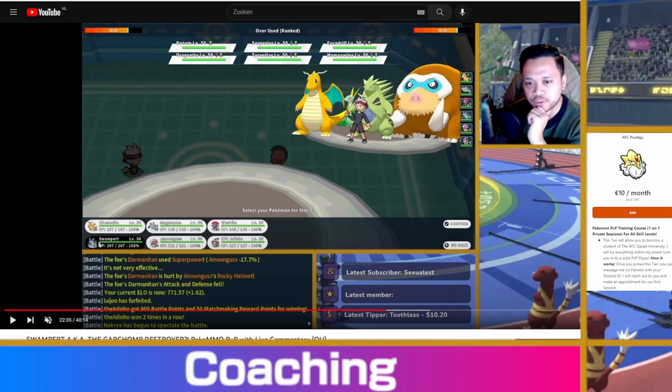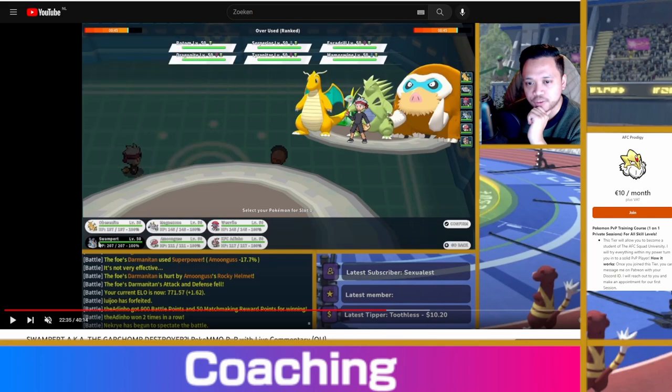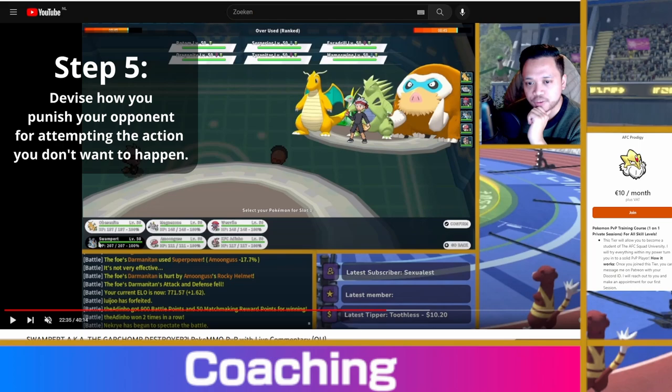Step three: determine which situation you desire and what you want to avoid. I am looking for opportunities to get in my Dragonite and use Dragon Claw. What I want to avoid is his Mamoswine coming in on Pokémon it can kill, and me taking a lot of damage with my Swampert. Since his threat is bigger than my threat, I soon have to decide how I'm going to lead. Step four: if both my Dragonite and his Mamoswine come in simultaneously, he gets more value because Mamoswine destroys my Dragonite.